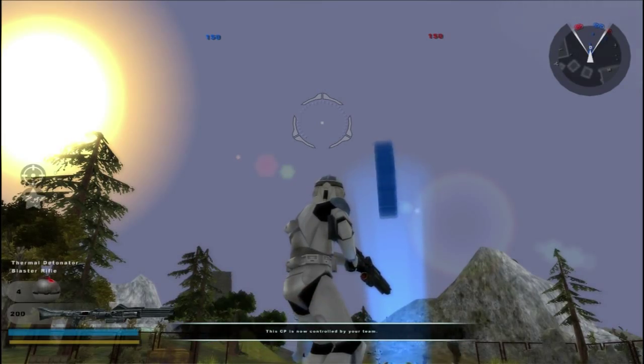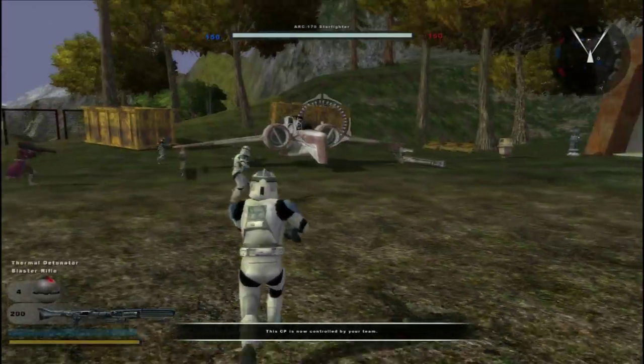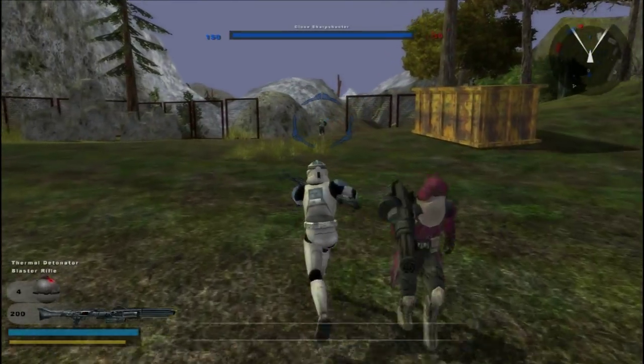One capture flag, two capture flag, Hero Assault, Classic Conquest. As you can see by the map, it looks quite impressive with a lot of buildings, or at least obstacles in the way.